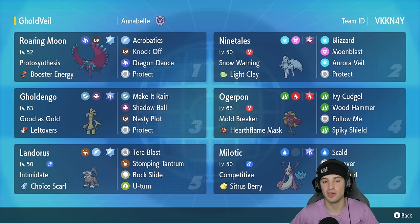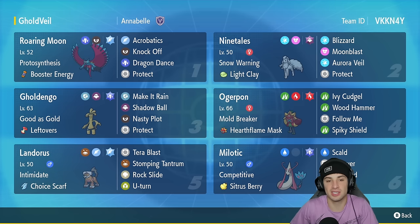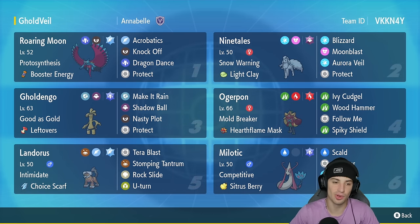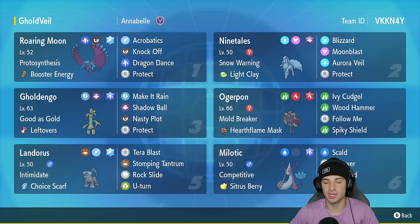First pokemon in today's team preview — top left corner — we got Roaring Moon with Protosynthesis and Booster Energy, and a great moveset of Acrobatics, Knock Off, Dragon Dance, and Protect. Love this pokemon. Second slot is Ninetales — not much to talk about, everything is a straight up normal moveset with Aurora Veil, two STAB moves, Protect, Light Clay, and Snow Warning.